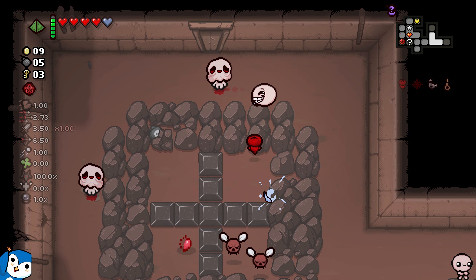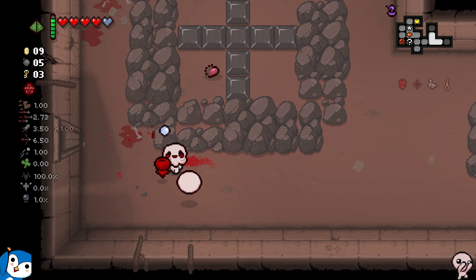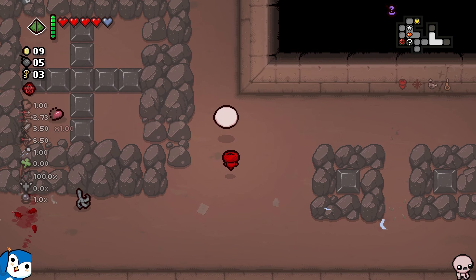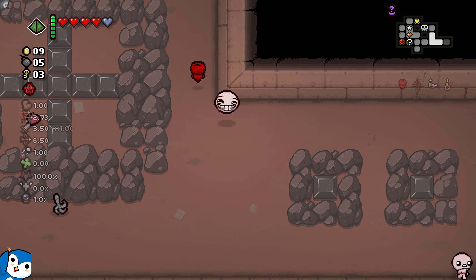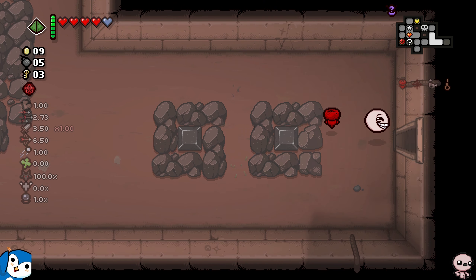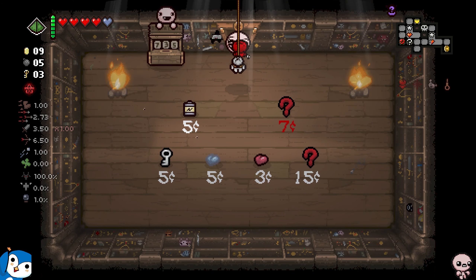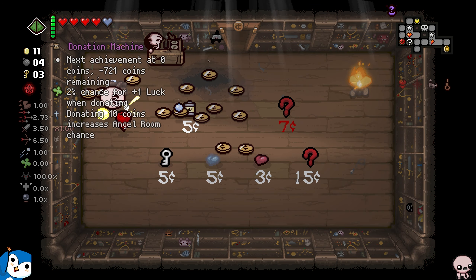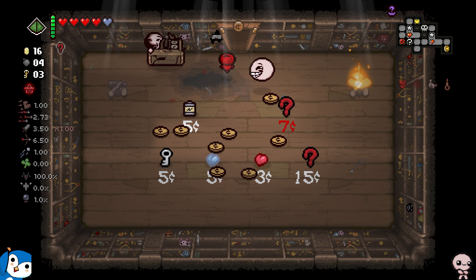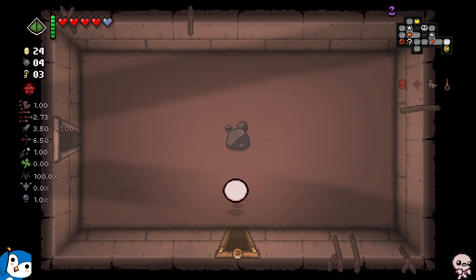I can pick up all the things in this room. I hope Chaos does something good — I don't know how it interacts with the D4, I don't think it impacts it, but just in case. Now I have enough money for the shop. I assume there will be a donation machine I can break. There are two items, and one is discounted — I might be able to buy both. Wait, I cannot see my hitbox, so I gotta be very careful.